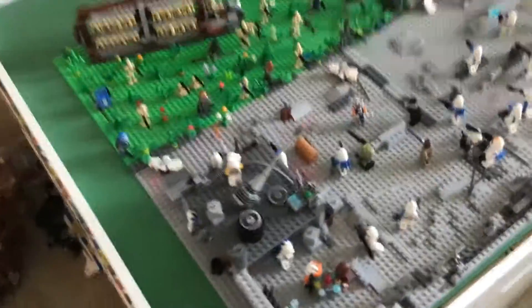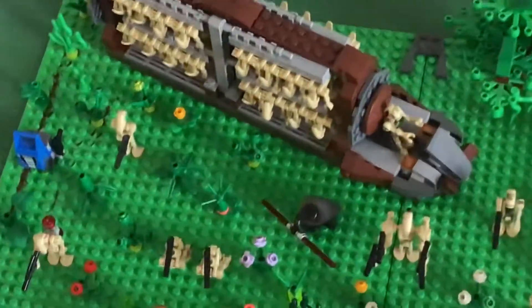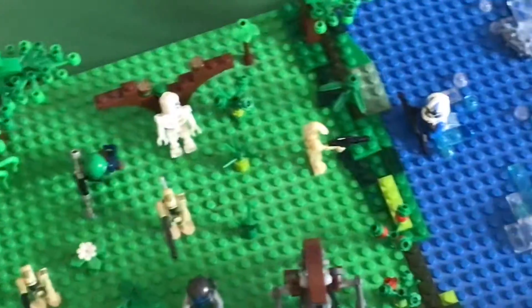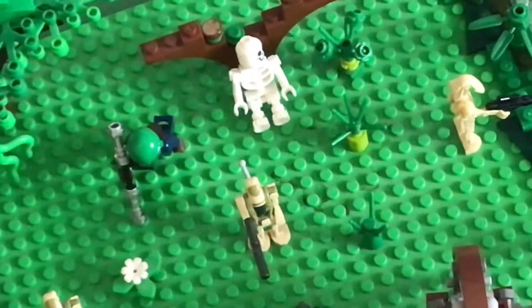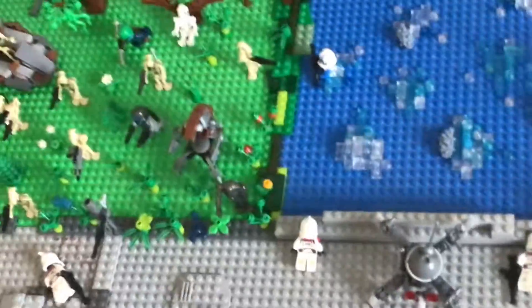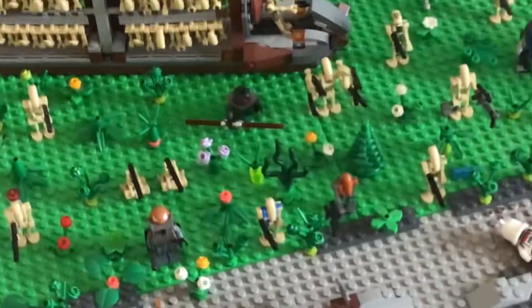Let's move on to the forest. There's this big droid carrier holding all the troops for the droids, a lot of trees, and sadly a clone who has passed away. Then there are droids, more droids, Mandos, and super battle droids.